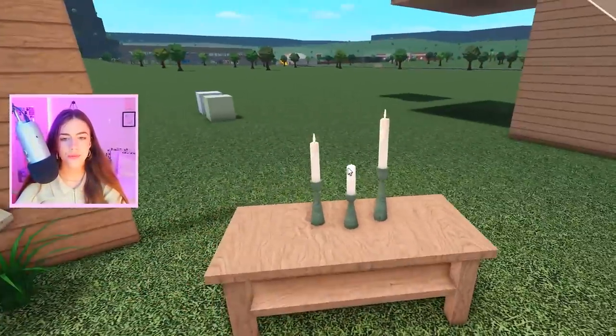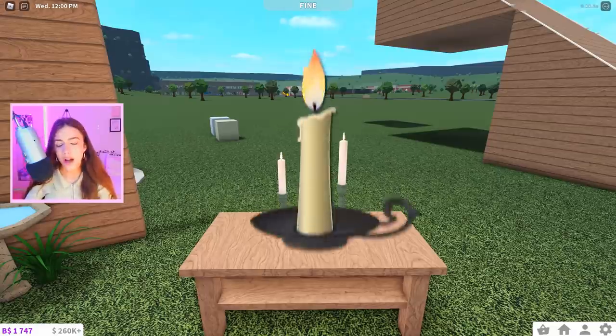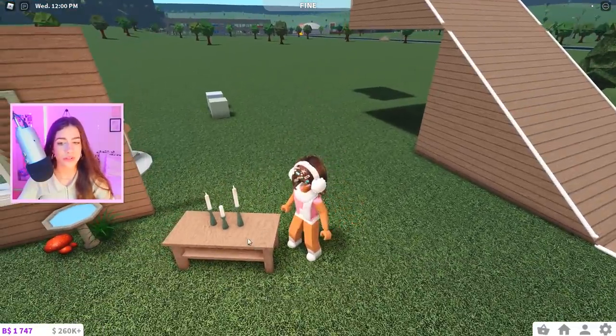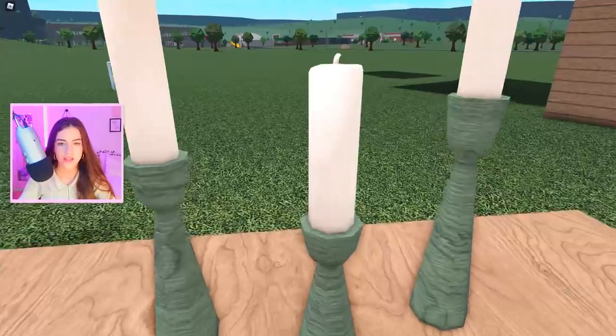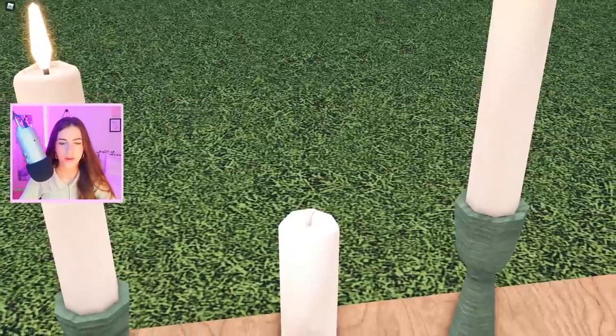We have these candles here, and this is more of a build mode hack — you can rescale these candles to make them taller, smaller, whatever you prefer. Also, this is super detail-oriented: when you turn on and off a candle, if you turn it off, the flame actually goes away and there's a little wick right there. Very cool. This video is basically just paying attention to the tiny little details they have in game.